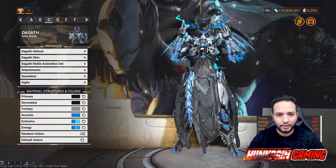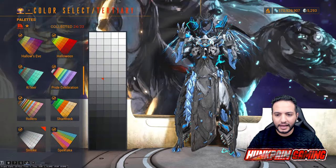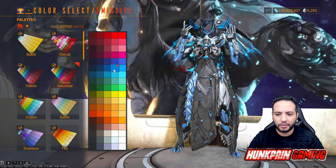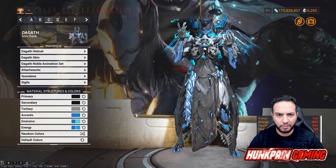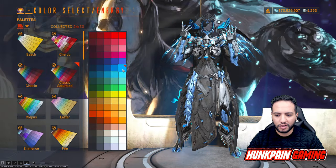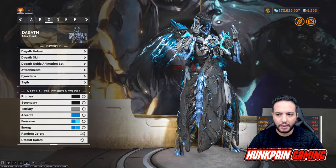Model C colors: primary is black from Smoke, secondary is black from Smoke, tertiary is gray from Smoke. Accent is a blue from Classic Saturated. First emissive is from Classic Saturated, second emissive is from Classic Saturated. First energy is from Classic Saturated, second energy is from Classic Saturated. Attachments and Syndana follow the same color scheme.